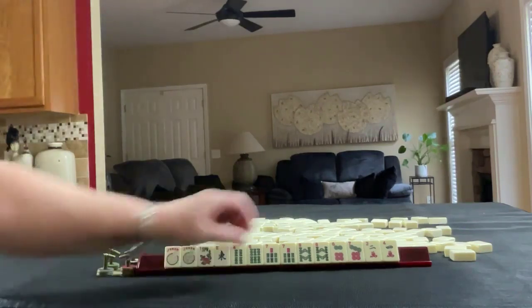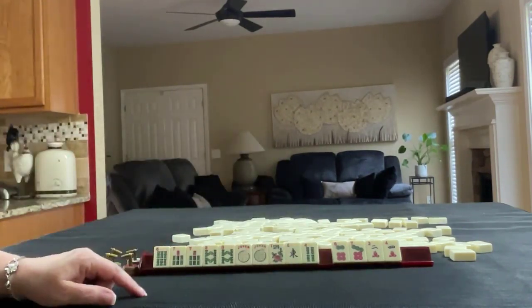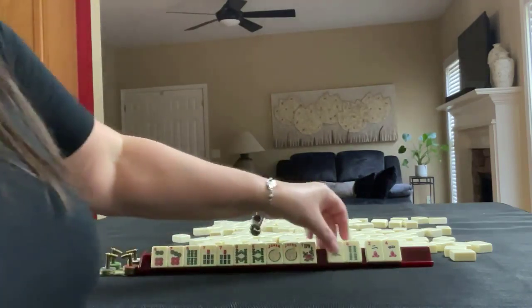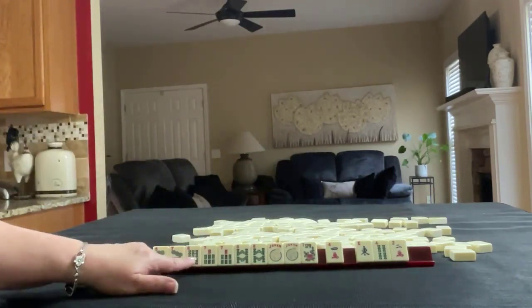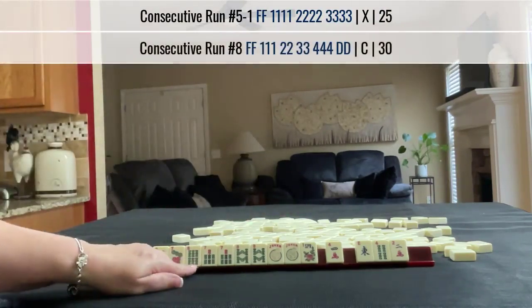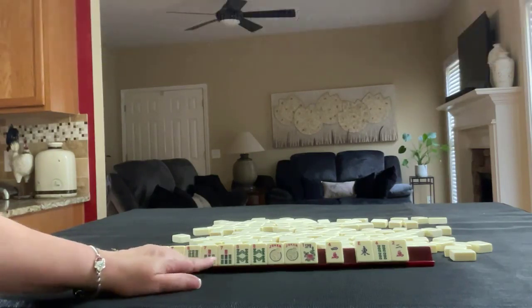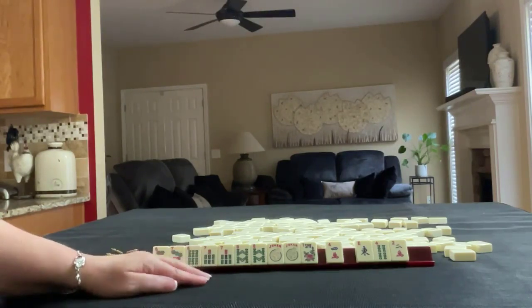If these were my tiles, I'd build around the multiples — seven, eight. We could do consecutive run. I think I would keep six, seven in those suits too and let these go first. I wouldn't pick a hand, but if I had to, probably the fifth hand down. Maybe seven, eight with flowers and dragons if they come in as an option. If you would have done something differently with these tiles, write pull three in the comment section below and what category you would focus on.